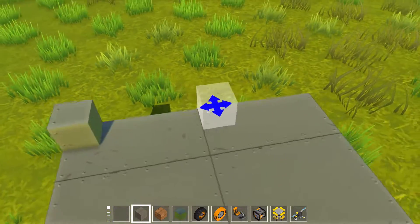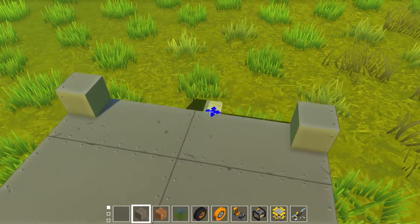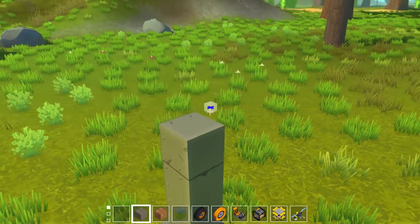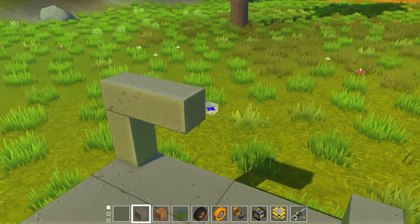Let's start off with a grill. I don't want this grill to be too high — maybe like this. The front is where the engine will be.